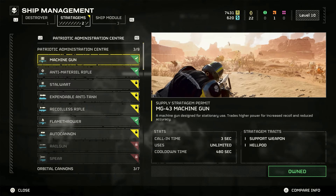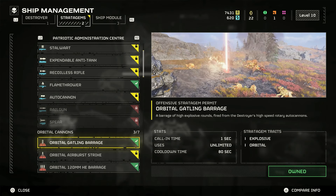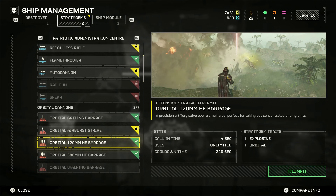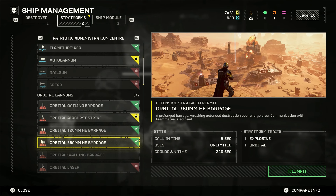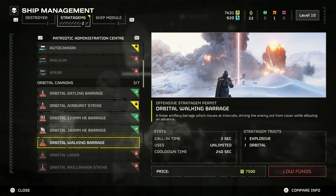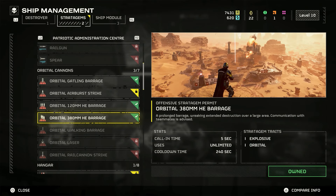You're going to want to come to the stratagem unlock list and unlock three of the barrage stratagems under the orbital cannons category. There's the Gatling Barrage, the 120mm, the 380mm, and the Walking Barrage. All of them have the word 'barrage' in them. There are a couple of other things in this category like the Airburst Strike and the Laser, but these don't have the word 'barrage' in them, so you need to only use the stratagems that have the word barrage - there are only four of those.